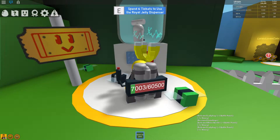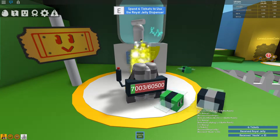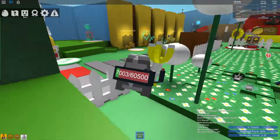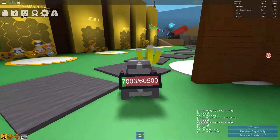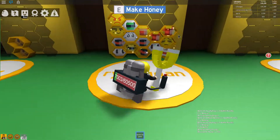Here I can use it to get a royal jelly by pressing the E key. Now I have gotten a royal jelly. It also gives you a haste for 10 seconds so you can quickly go to your beehive to immediately use your royal jelly.